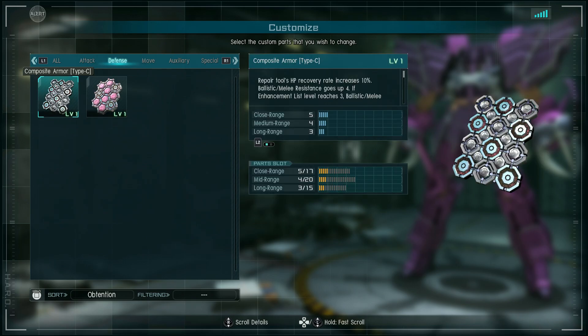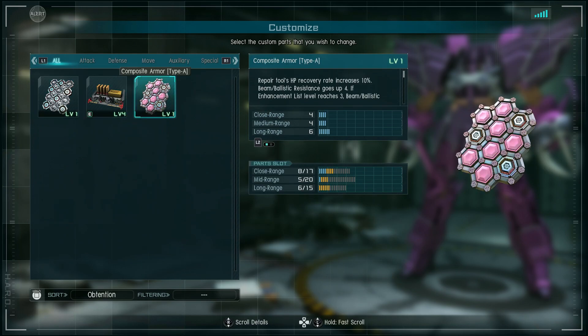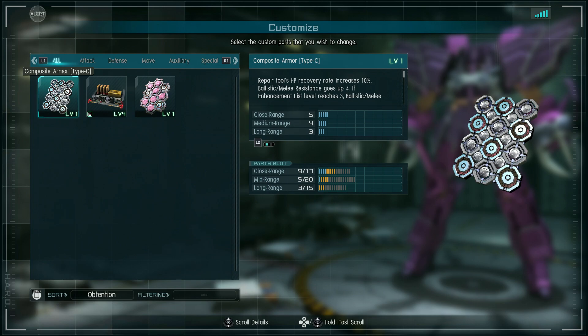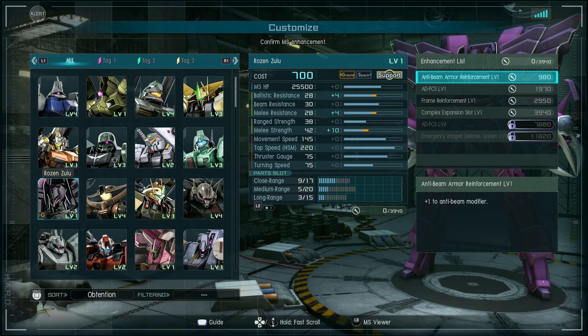Alright, this account being what it is, I don't have a lot of parts. We'll throw on everything we can, which is two, because you can't have two composite armor types. I have type A from the Nightingale and type C. Repair tools — hit points recovery increases by 10%. Ballistic and melee resistance both go up by four. If the enhancement list reaches level three, ballistic and melee increase further. After reaching level six, ballistic and melee resistance increase even more. Multiple composite armor parts cannot be used. So this one protects against ballistic and melee.